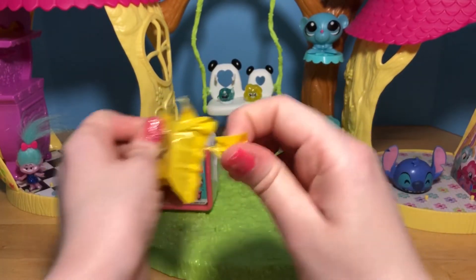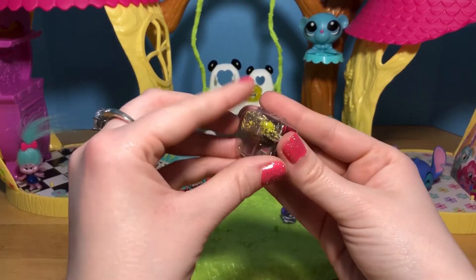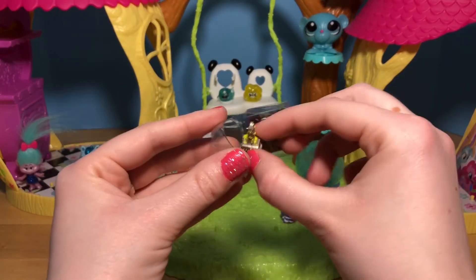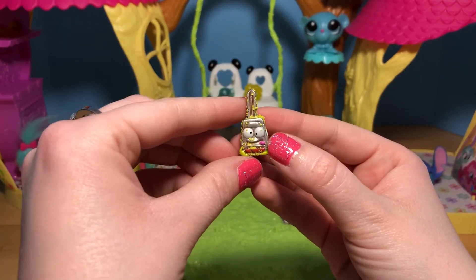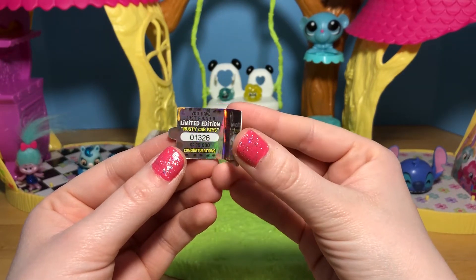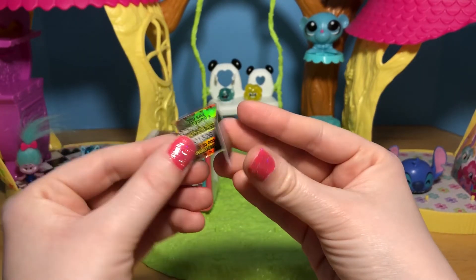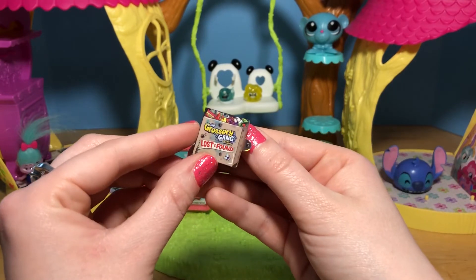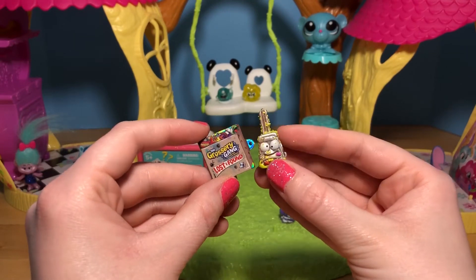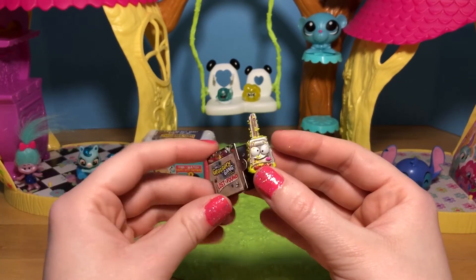And this one has some plastic in it! Oh my goodness - this is a limited edition! It's a little rusty key! You can see all of the rust and slime on it. The tag says 'We have found a limited edition Rusty Car Keys!' This is number 1326 out of 10,000! And it's so shimmery - I cannot believe it! I have never found a limited edition from Moose Toys before! So this is very exciting - I don't even know what to say - this is just so awesome!